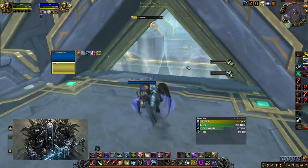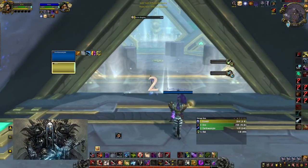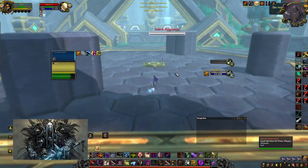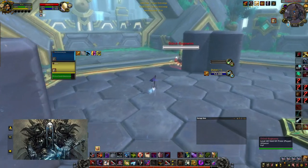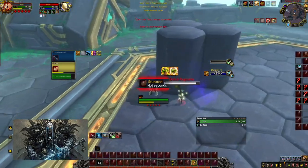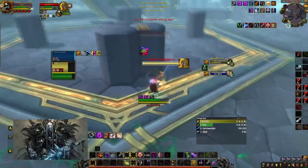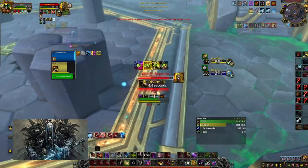That's how you counter assassination one-shot rogues. If they get your trinket, you literally cannot trinket unless it's a vendetta-sepsis go — if you do you're just going to die, you can't survive a sepsis-vendetta go. What we're going to do here is open and then blind the priest and swap. He pre-pots, and as soon as he vendetta-sepsis we're going to trinket-cloak. As you can see he doesn't, so we're going to go for our go — he disarms.